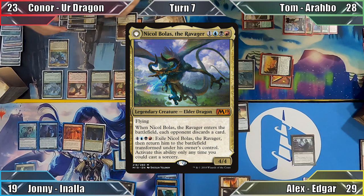Tom plays a Forest and casts Temur Sabertooth. He scrys 1 thanks to Path of Ancestry, putting the top card of his library on the bottom, and casts Metallic Mimic, naming Cat. Not yet finished, Tom casts Kemba, Kha Regent, who enters with a +1/+1 counter thanks to the Mimic. Moving to combat, Tom attacks me with his Explorer. Unable to block, Alex takes 4, discards a card, and Tom untaps his lands before ending his turn.